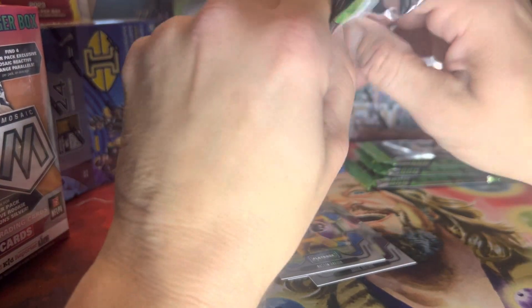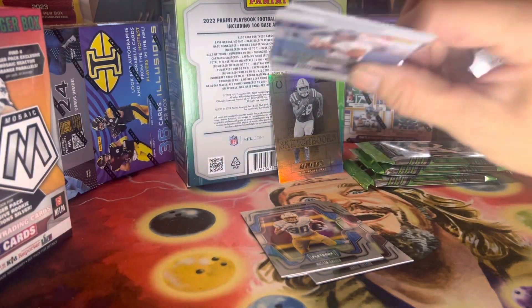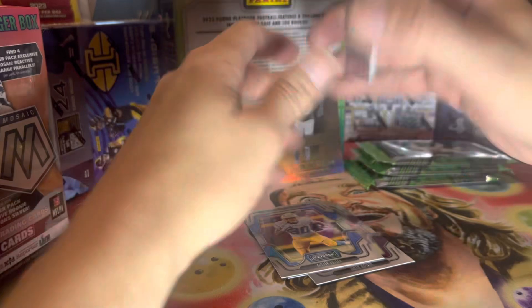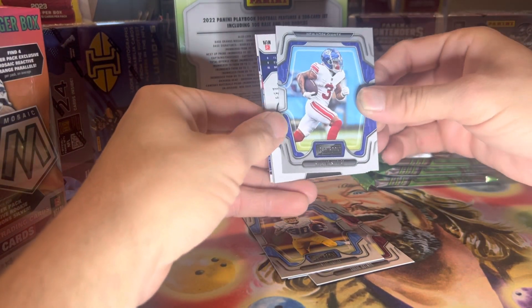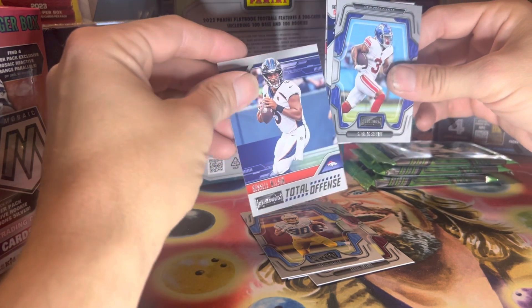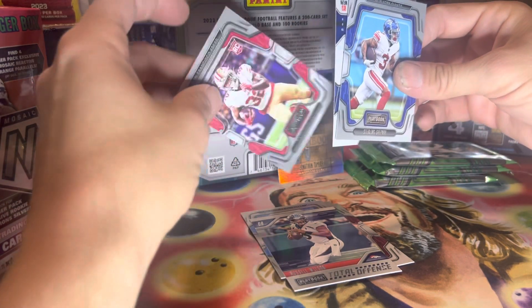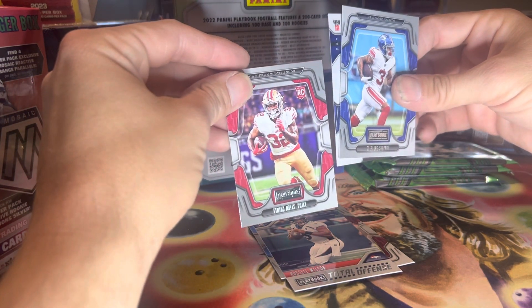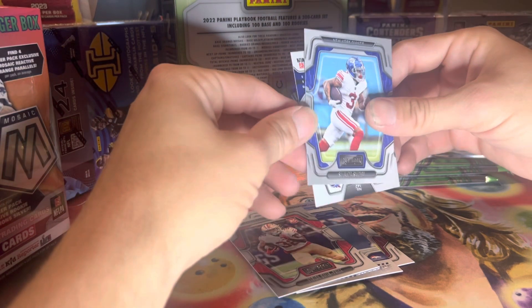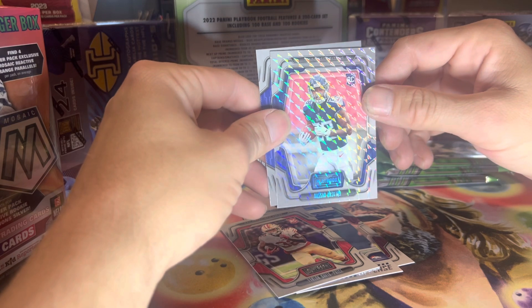Pack number two. Sterling Shepard. Second card's turned around backwards, so we'll come off the back. Russell Wilson. Tyron Davis-Price. Hussein Haskins.